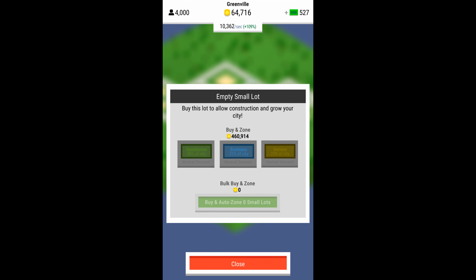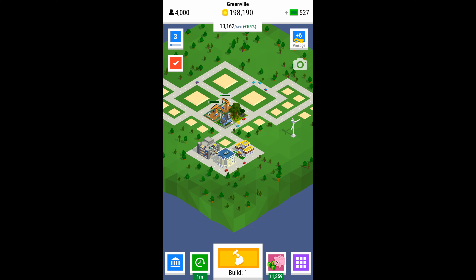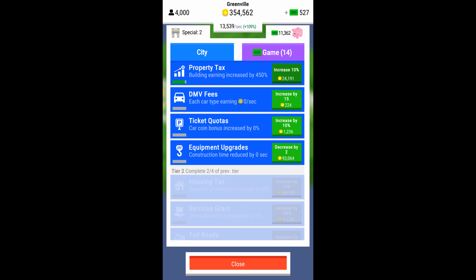Level three is very similar to level two: get your cars going, get your bank upgrades, get your research maxed out, and try to get to the second tier research quickly by maxing out two of the four upgrades in the first tier. Since everything is pretty similar for level three, I'll skip ahead to just the third tier research.